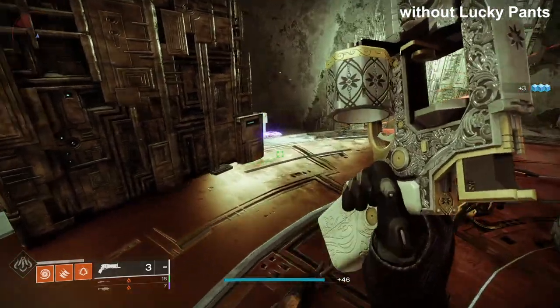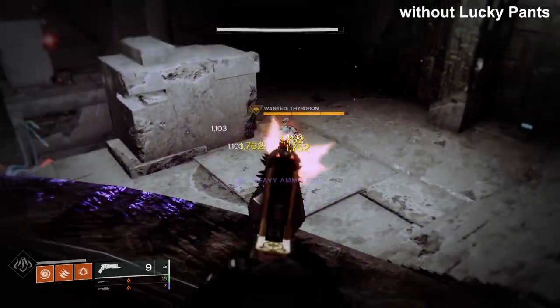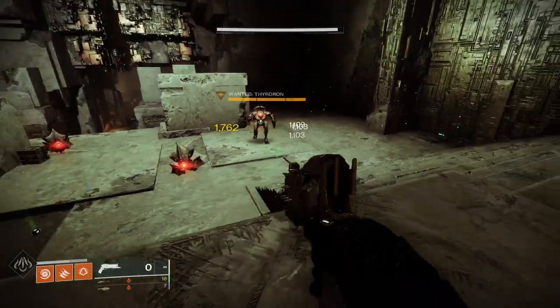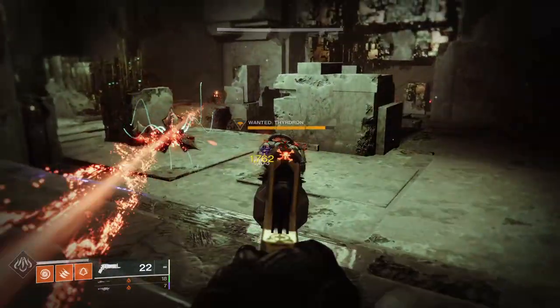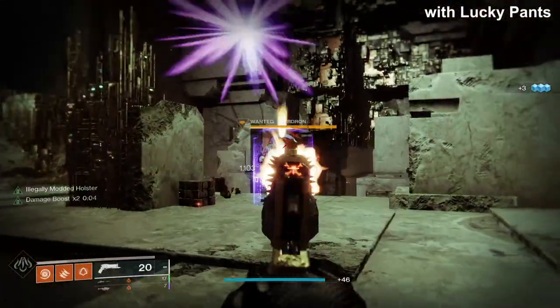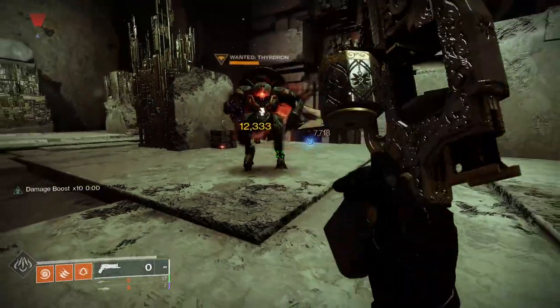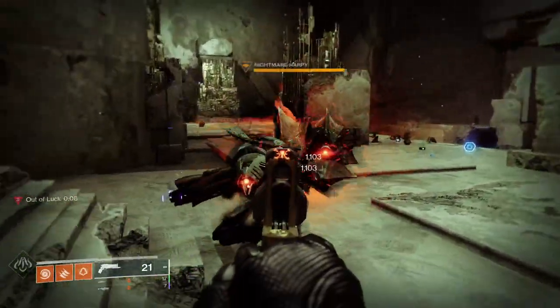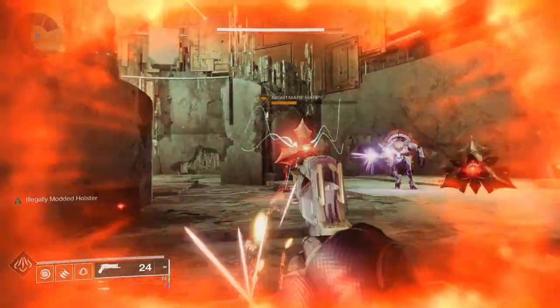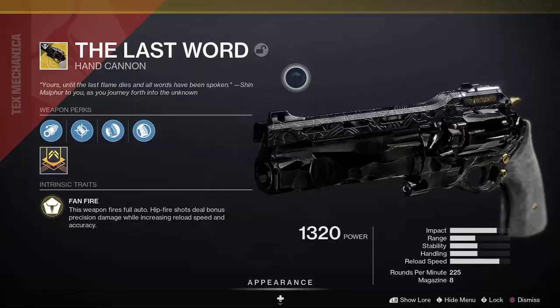Crimson is an exotic kinetic hand cannon that shoots like a pulse rifle with a three-round burst. It comes with Banned Weapon (fires a three-round burst) and Cruel Remedy, where kills heal the wielder and precision kills refill the magazine. In terms of the Lucky Pants effect, each bullet in the three-round burst adds a stack — so a full burst hit equals three stacks. Given the high rate of fire, Crimson is really, really good with Lucky Pants.